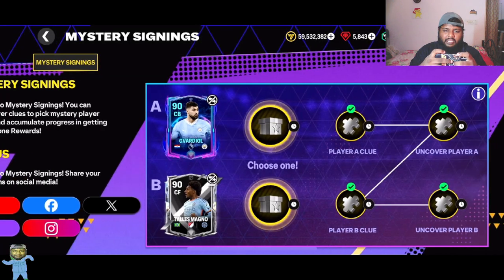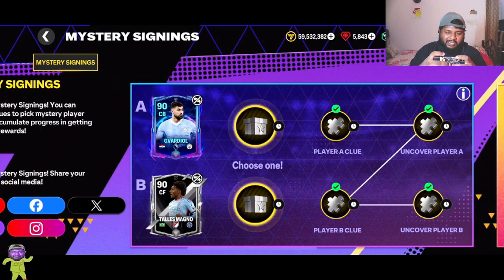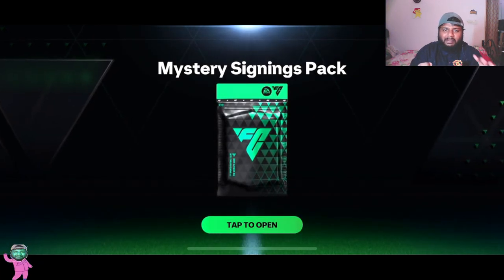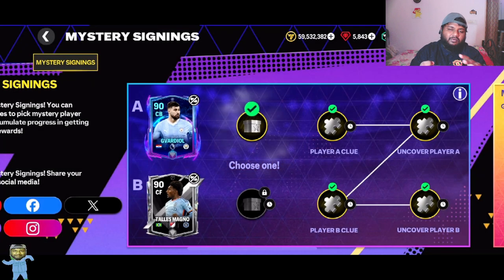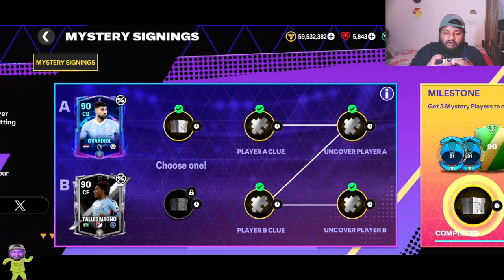I feel like 90% of the people who care about mystery signings will be going for Gueiroal. If you're even new to the game, going for a good center back is the way to go. Center forwards are not a good position — there are very few formations with center forward positions. You can use 4-3-3 false nine which has a center forward, but center forward is basically a CAM. Go for strikers, center backs, left back, right back, center attacking mid, CDM — these are all good positions.